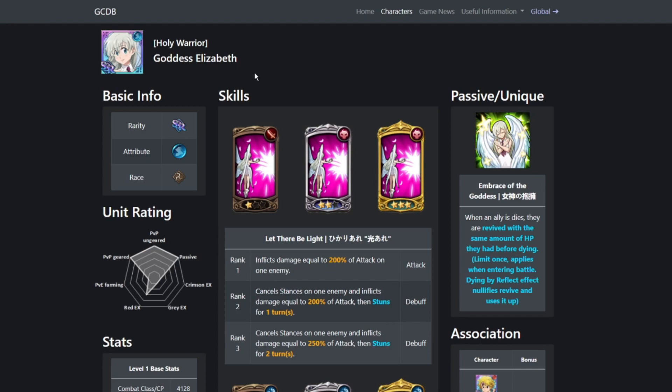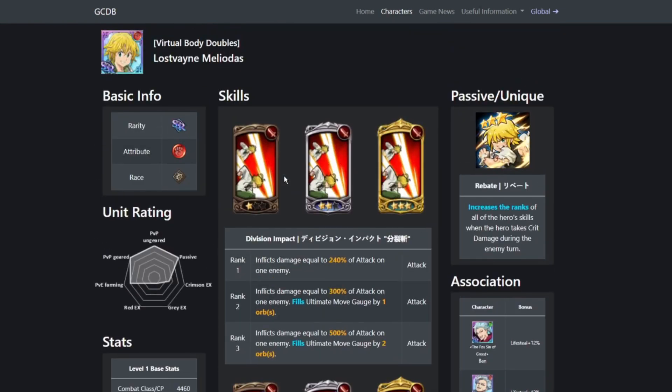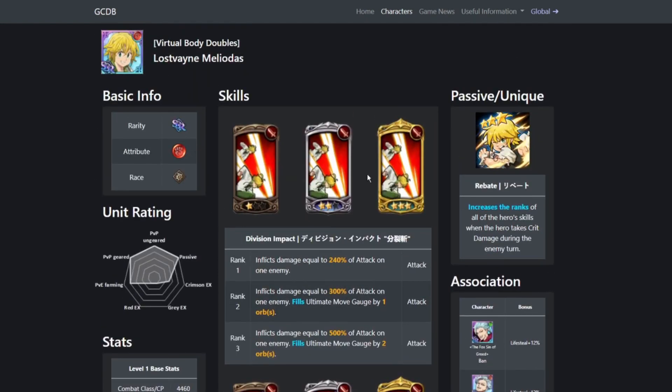You can actually run Goddess Elizabeth with some other comps and do well — like Blue King, Red Goather, or even Green Goather in place of him. You have a lot of options with just Goddess Elizabeth. A 1/6 Lost Saint Meliodas is kind of useless when you could be using a stronger ultimate unit, because 1/6 is only 300% and 20% per card in hand, while 6/6 is 450% and 60% per card with attacks effective against all types.